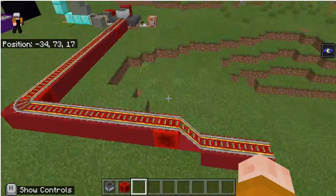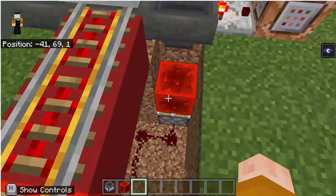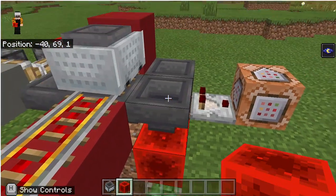So I had to just cut that, and instead what I did is I put a detector rail, which goes down here, powers this piston. The redstone block was up here, so the hopper is locked.